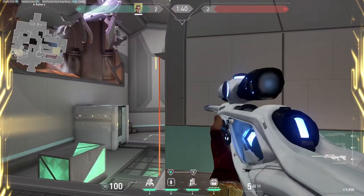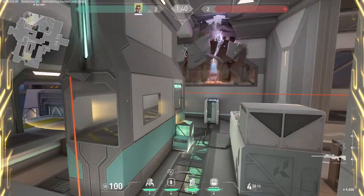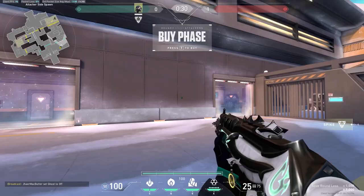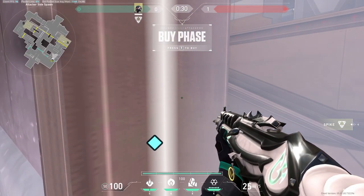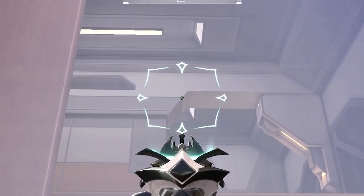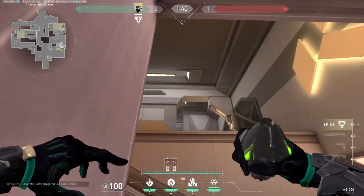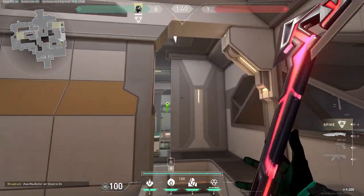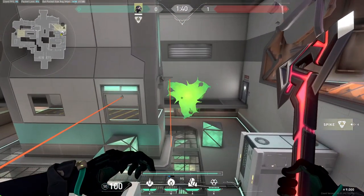Are you tired of dying to an AWP on rafters all the time? Or tired that your teammates keep dying to the exact same AWP on rafters? Whatever the case, I got a Viper Orb just for you. Go right over here onto this corner where the barriers are right before the round begins. Look up and place your crosshair right there on the top right tip of that gray area up there. Take out your orb and do a running throw. This orb lands right there on rafters and blocks off any AWP peekers.